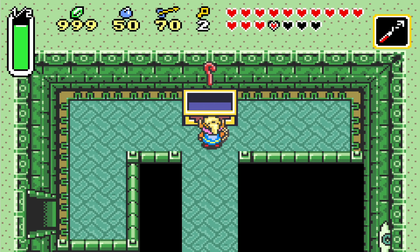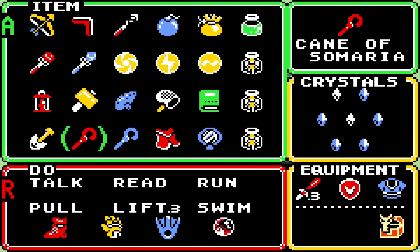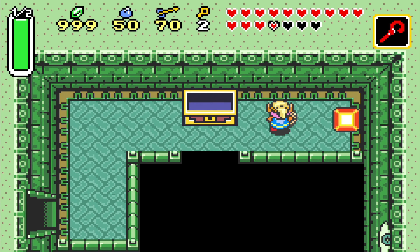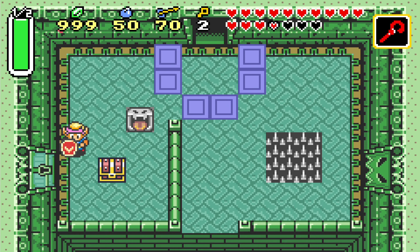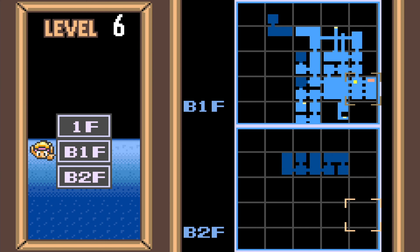Our reward: the Cane of Somaria! If you use it strategically, this mysterious cane will be of tremendous help. The cane of Somaria is actually a block on demand - if you use it, it costs magic, but you can summon a block that you can then push around. It's useful for pressure switches whenever you don't have a statue. That's the main use, though it does have more uses. Let's finally get the map, something I've been going for a while. I'm getting sidetracked a lot in this place.